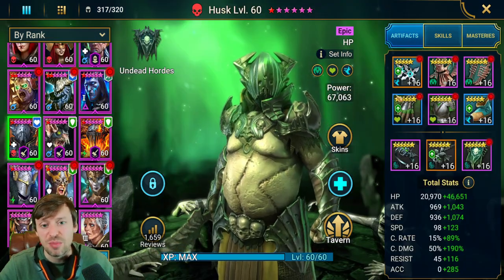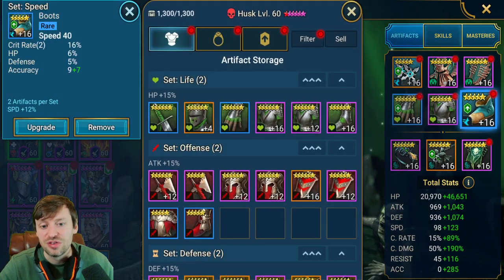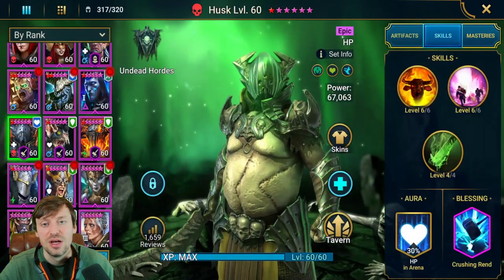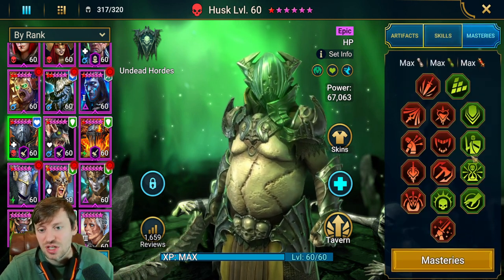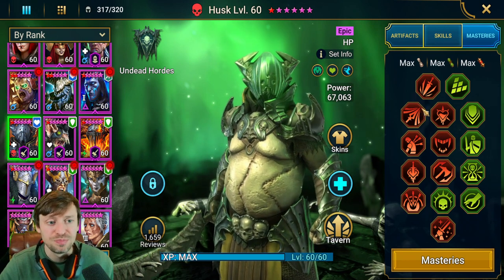My Husk isn't built the best — he's in random pieces. Ideally he would be in Savage gear, but you want substats over gear sets on him. We've got 67k HP, a bit of defense, speed, crit rate capped, and then as much crit damage as possible, plus a bit of accuracy so if Kantra doesn't land her provoke, he can come in with his A1 and step in to help. We've got Crushing Rend fully booked, and masteries go down for counter attack and then into War Masters so we can do as much damage as possible.